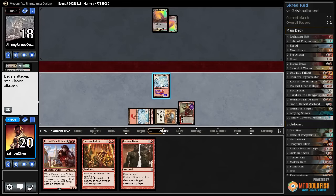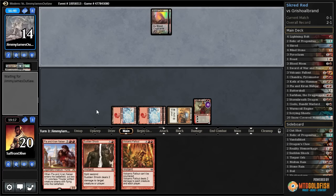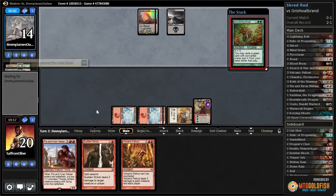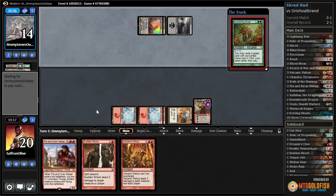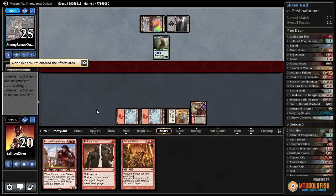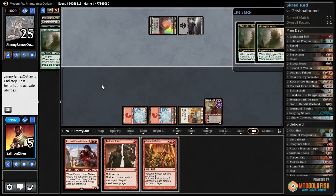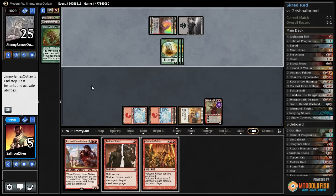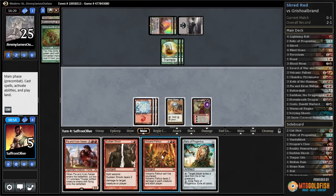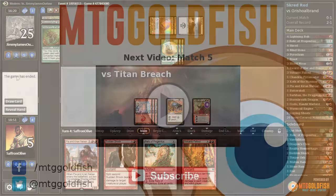Untap a mountain, get in for four — that's something. But land, ritual, ritual, Through the Breach — that's a game. Nourishing Shoal splicing a ritual into a Through the Breach. Alright, well. That's a game. I was correct about them being on the Through the Breach plan; they didn't even need the ritual, they just needed the splice. And there's the Relic we wanted so badly. Game one — yeah, that does it. We don't even have anything we can draw into.